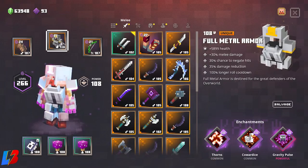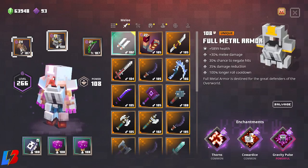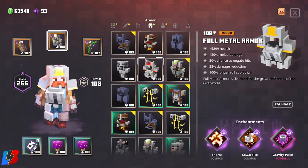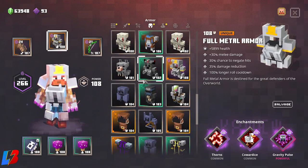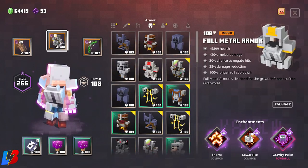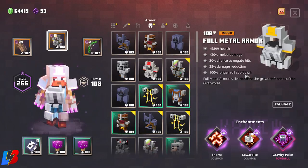The other thing that makes this build even better is the Full Metal Armor. There is a similar armor set from my previous video — I was running one with similar stats, but this new one gives us a lot more. It gives us almost 6,000 health, making us really tanky.